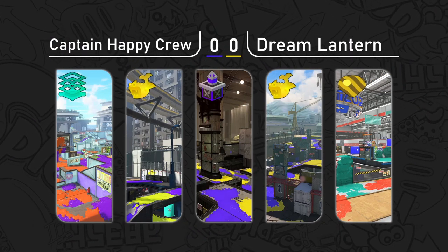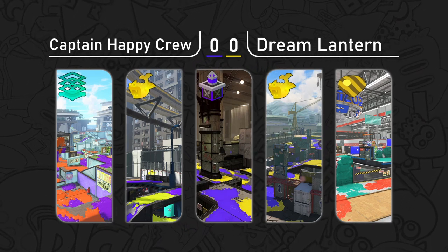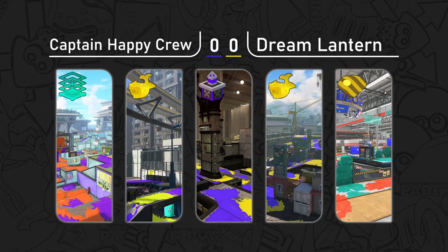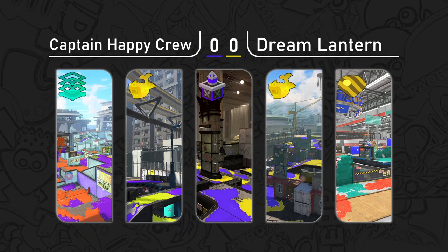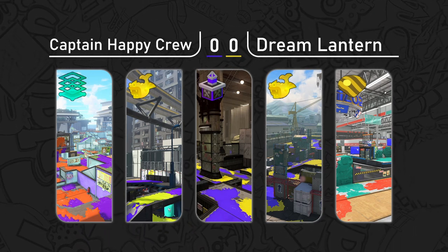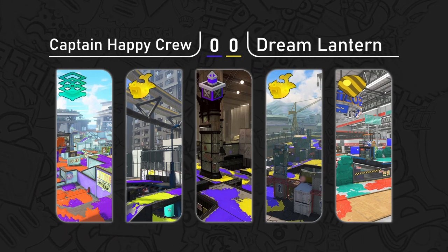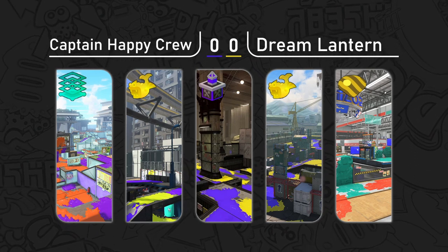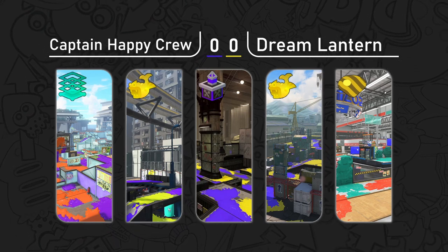Our first match is going to be Zones on Museum d'Alfonsino — sometimes I call it 'Alphonse.' This is such a hectic zone map because of the angles of the zone and how you dance around the pillar. If teams have chargers, we can notice a different aspect, but with charger falling off compared to when it was reigning supreme as a strong weapon in the first week, this map plays a lot different and a lot faster.